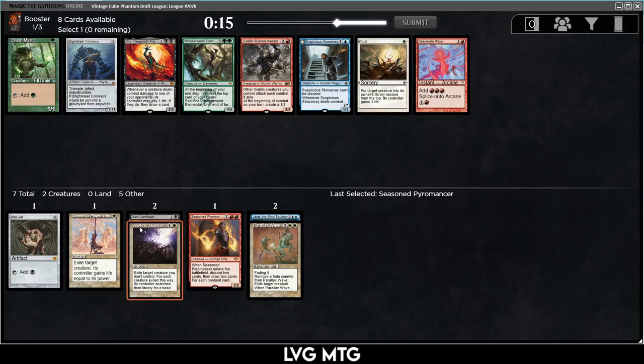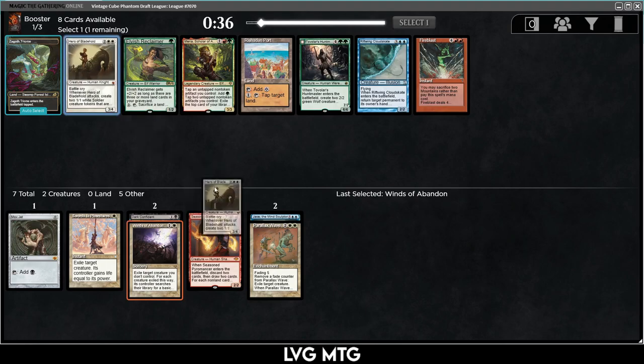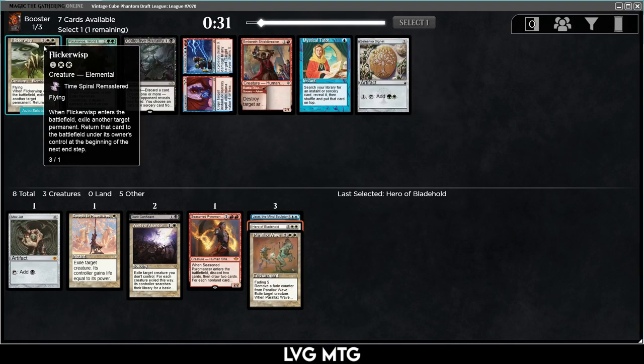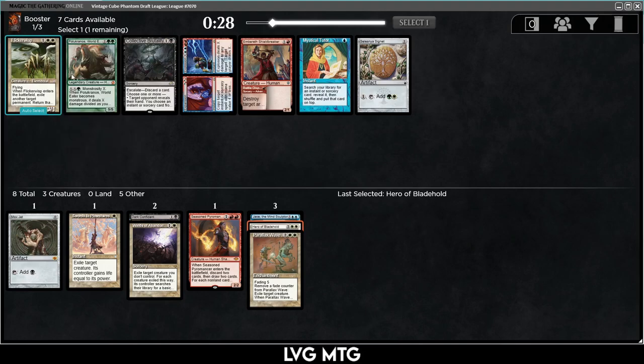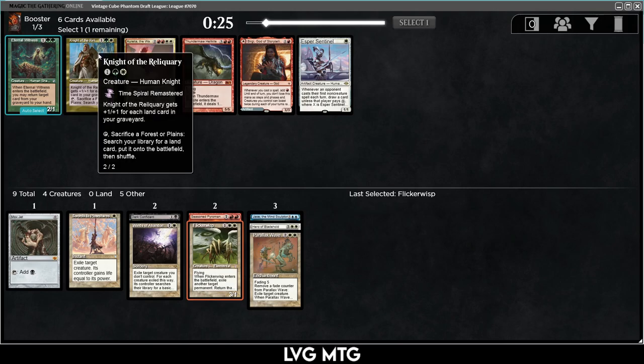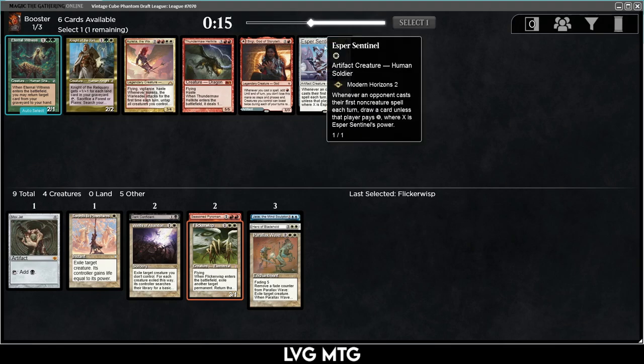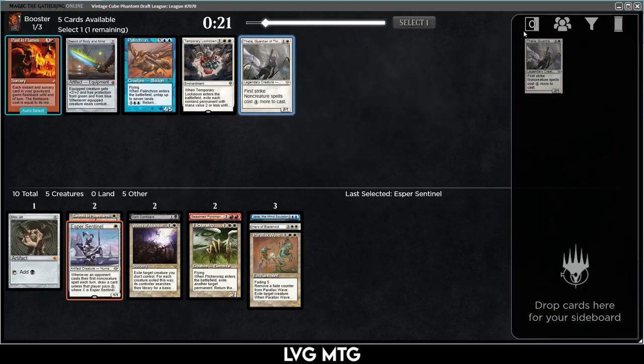I'll take Winds of Abandon. Then there's Hero Blade Hold, which is a really nice threat we'll be taking. Oh, Flickerwisp! I love Flickerwisp — it does a lot too. Flickerwisp with Parallax Wave is nice, and Flickerwisp blinking tokens is great. There's value to be had — let's take Flickerwisp. I've enjoyed Knight of the Reliquary although it doesn't look great for this deck. Esper Sentinel is good but it's a 1/1 — I think I'm going to take it.